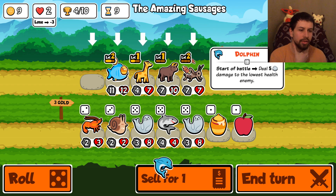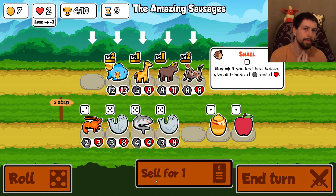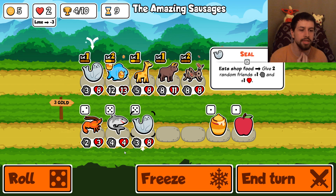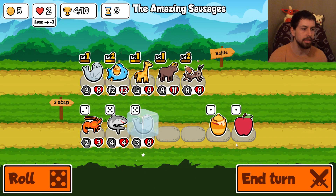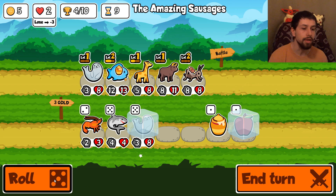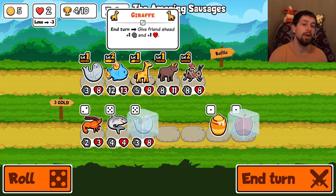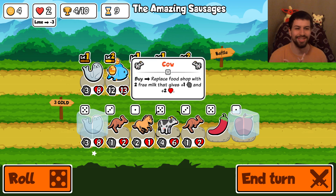Things are going down and I got lucky - oh boy. We sell this guy and buy this guy. Let me explain what the seal does: when it eats shop food, give two random friends plus one plus one. Very insane unit, one of my favorites lately. I could just slap an apple on him but I want to be greedy and look for a pear. Now look at this cow - it replaces shop food with two free milk, giving plus one plus two. I think the game is basically about to change.